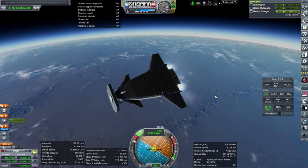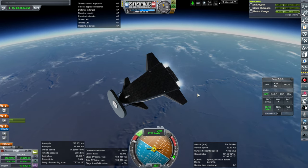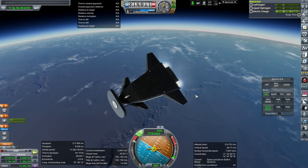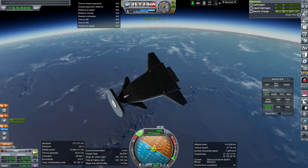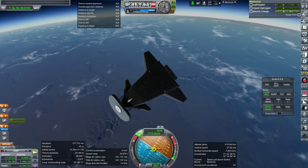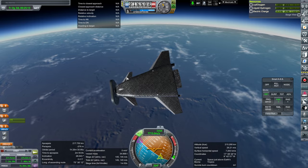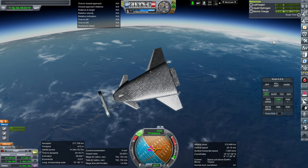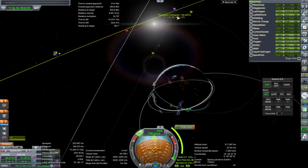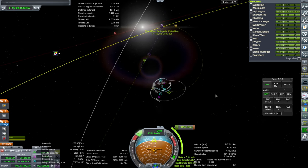That gives a nice 130-kilometer periapsis — inclination unknown but the periapsis looks fine. 11 days and 6 hours to the moon. Without its drop tanks, the Kumo would only be used like this if there's a surface base on the moon to refuel it. Drop tanks are only needed if there's no surface base available — as long as there's a base that can refuel it, we can go direct without drop tanks.